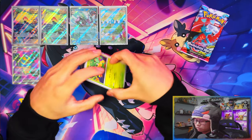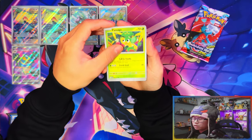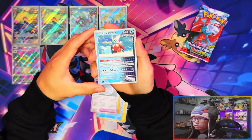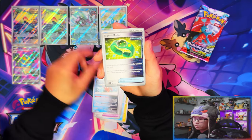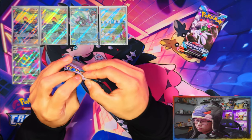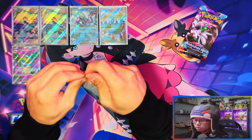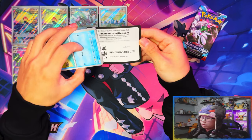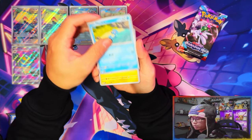In terms of master set, I'm really close with Obsidian Flames — I have all the reverses, commons, uncommons, and holos. I think I need one or two more EXs, then one full art. Iron Bundle — Future card! That's the Iron Bundle future gradient card. So I think I need about six cards total for Obsidian Flames — one IR, two full arts, and the gold card; I've got all the SRs.